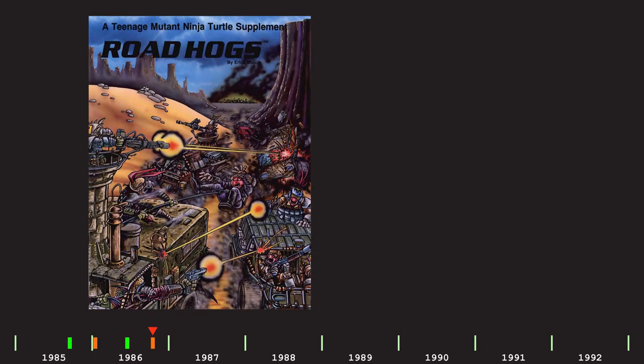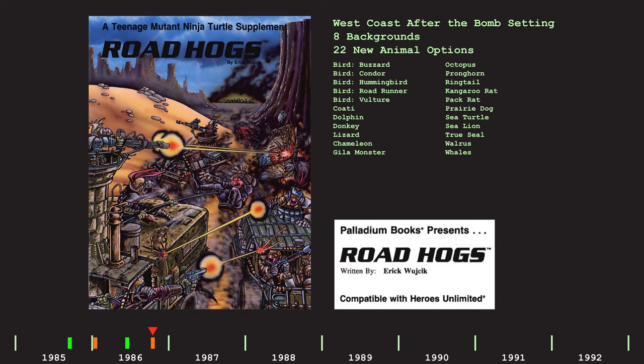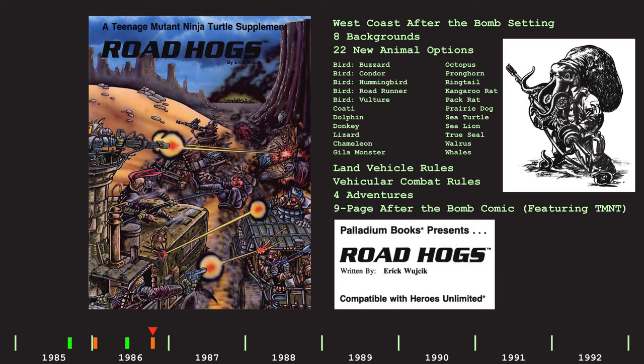And in October of 1986 we got Roadhogs, which is part of the After the Bomb product line but is branded as a TMNT supplement, and also compatible with Heroes Unlimited — they were really pushing Heroes Unlimited. It is a 48-page book containing setting information which expands the After the Bomb setting to include the west coast of the United States, new character backgrounds, 22 new animal options finally including some aquatic ones, plus a focus on vehicle and vehicular combat rules. It is basically the Mad Max Car Wars expansion for this game. It also has four adventures and a nine-page comic unique to the setting but still related to the Turtles.